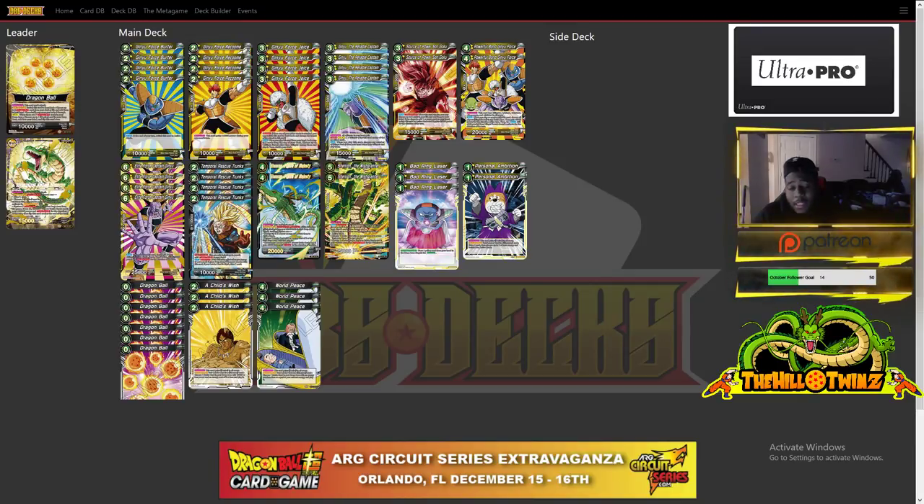We play four Ginyu Force Raccoon — very important drop in the deck. He's again your standard 10k beat stick. What he does is permanent: when it is your opponent's turn he actually gains 6k, so it's harder for them to kill him. They would need at minimum 20k to kill him, and he can easily boost and become a 21k. So it's just free value.